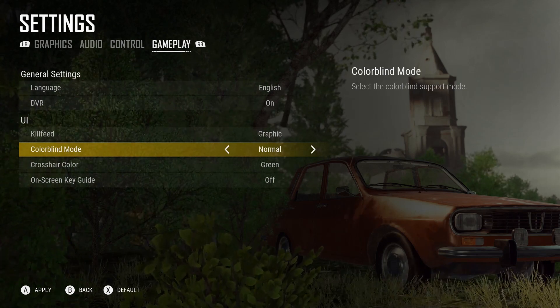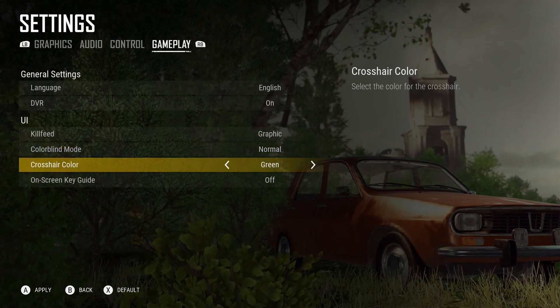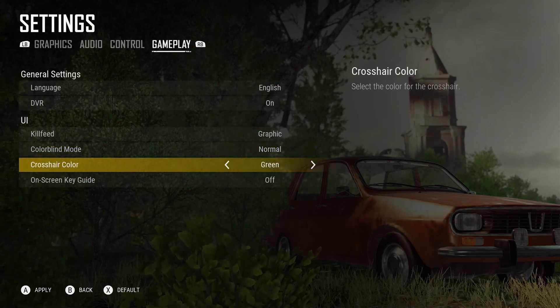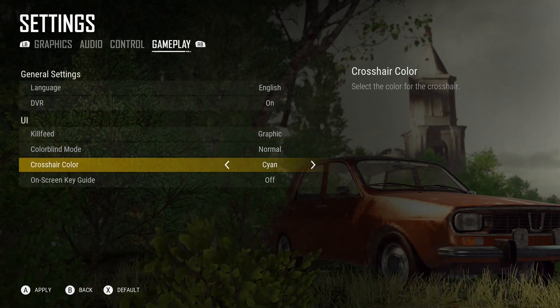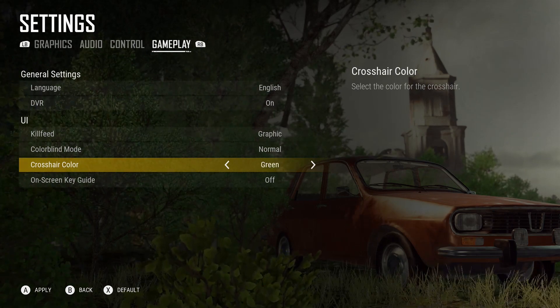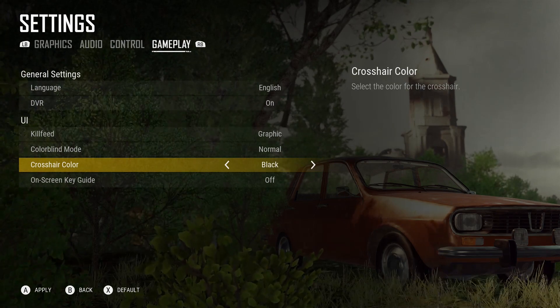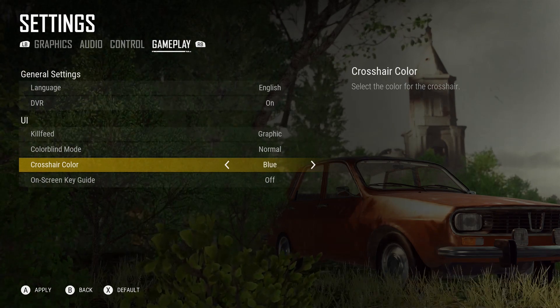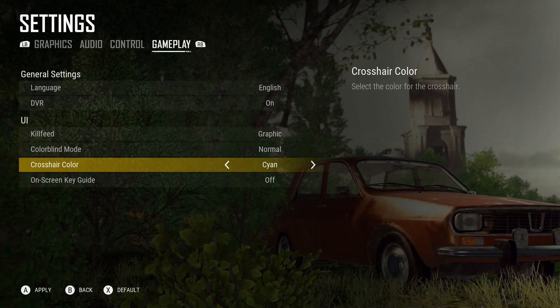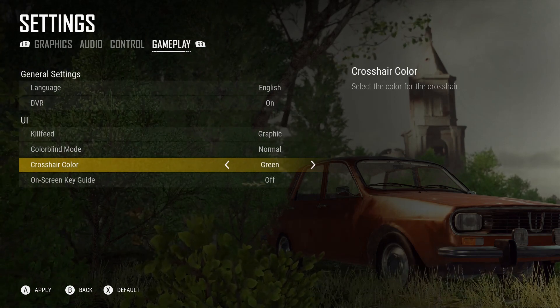Colorblind mode is another new option — I keep that on normal. Crosshair color is a big one. You can now change your crosshair color. The options are: green, yellow, red, white, black, pink, purple, blue, cyan, and green. I keep mine on green because I feel like green pops out the most. It's about time they gave us that option on Xbox.